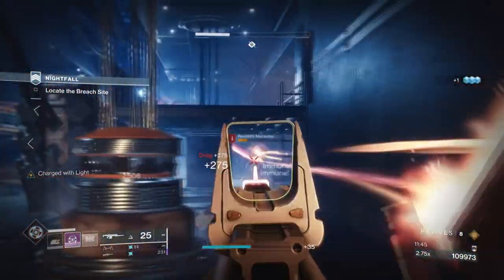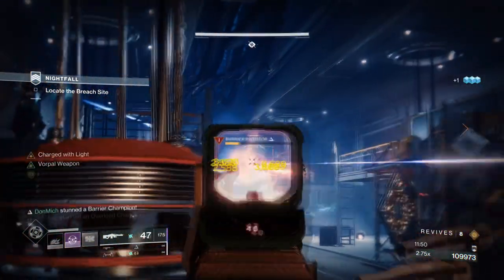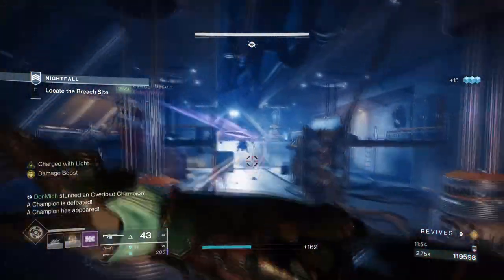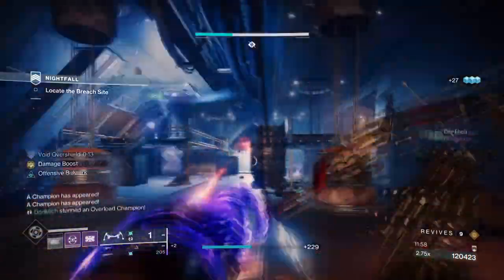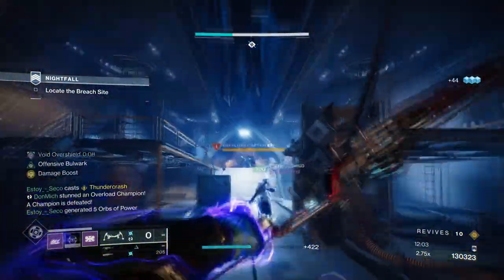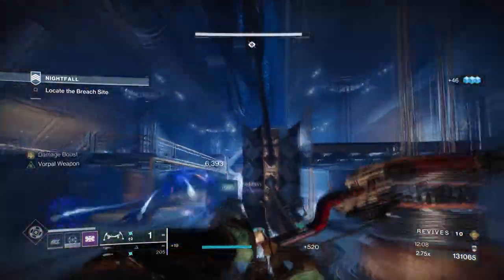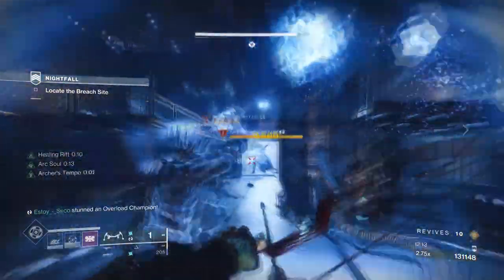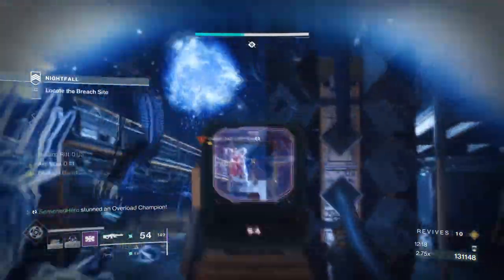It does break shields in one go against barrier champions and it's really useful for when your main anti-champion weapon isn't reloaded in time or available. You also get two instead of one, so you can throw them back to back against other targets, net a few kills and then build it back up again via your Monte Carlo or Pugilist. And lastly, you can proc an overshield with it for extra protection on demand. It's great when you focus heavily into the aspect itself as this can be used non-stop, and with Echo of Exchange on demand, you can get easy grenade energy back without needing to invest further.